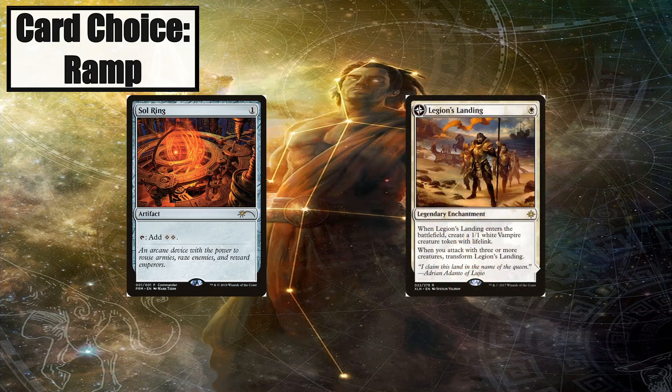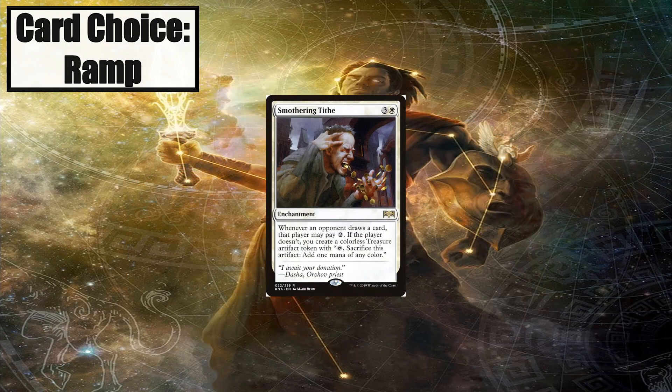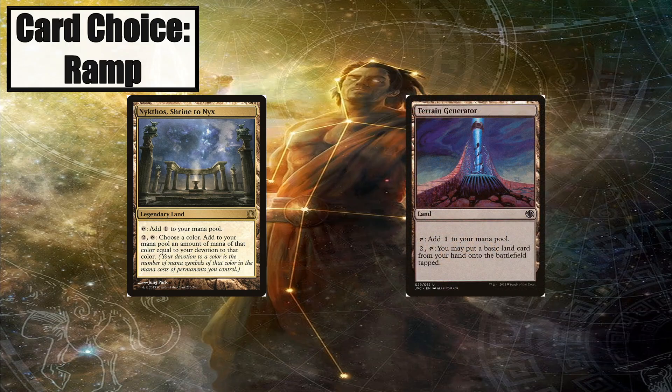Legion's Landing is easy to flip, which turns it into a land. Smothering Tithe is another easy auto-include — the more I play with this card, the more busted I think it is, and once you start adding wheels or other weird effects, this card can become broken. Nykthos, Shrine to Nyx is an auto-include in any mono-color deck, especially this one that has a lot of white mana pips on the permanents. Terrain Generator is a great card for any mono-color deck running a lot of basics, and has a low opportunity cost since its effect is attached to a land.